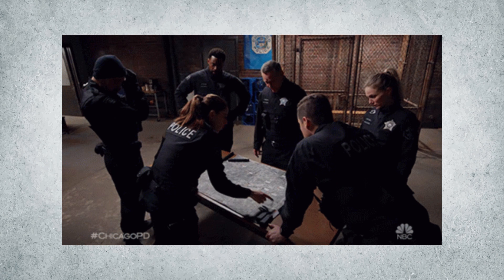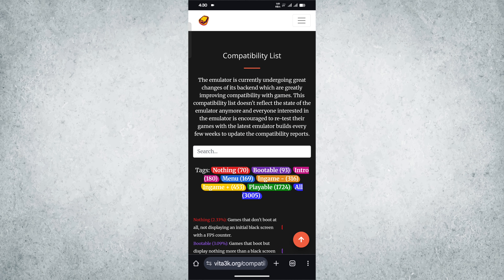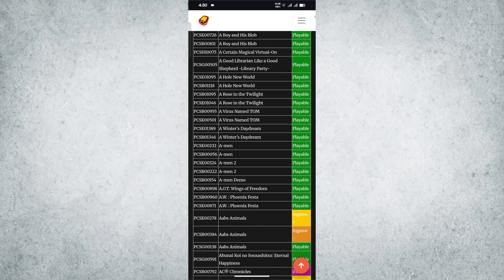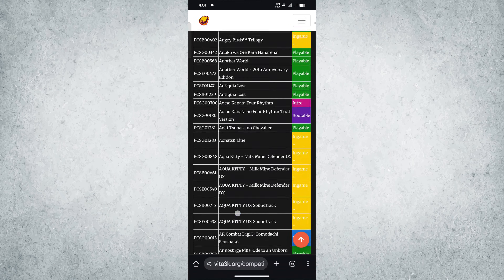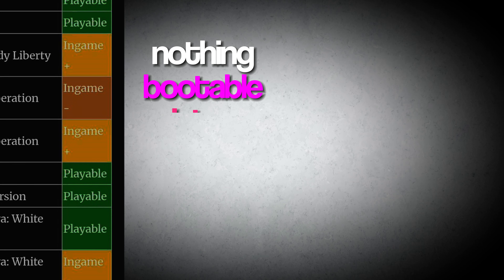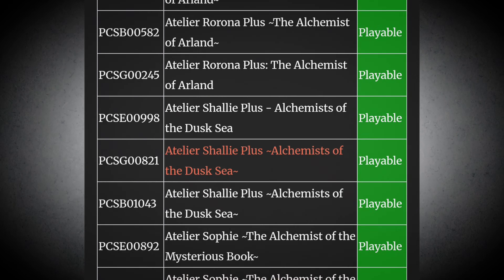Here's my exact time-saving workflow — copy this and you'll stop burning hours on titles that won't work. First and foremost, check the compatibility list. Go to the Vita 3K compatibility page and use your browser's find-in-page to search the game name. Each result shows title, serial number, and playability status, which ranges from nothing, to bootable, to intro, to in-game, to playable. Only 'playable' is worth your time if you want a smooth session.